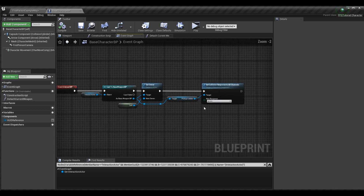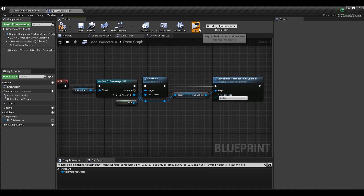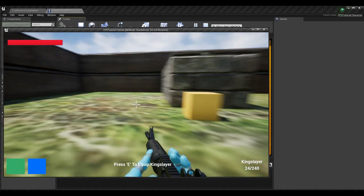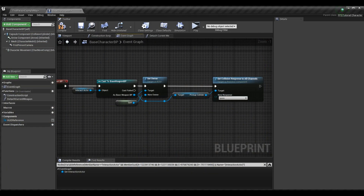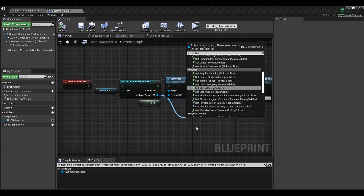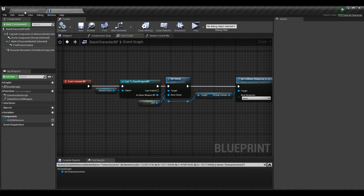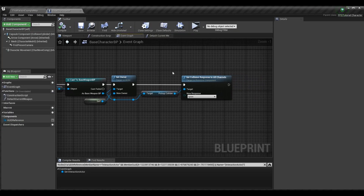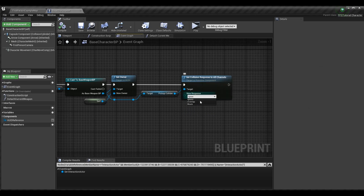The last thing in InteractBP is to disable the pickup collider. Once a weapon is picked up, the box collision component around it keeps overlapping with the character, making the 'Press E to equip' HUD prompt appear constantly. Drag off the casted variable, get the pickup collider, then call Set Collision Response to All Channels and set it to Ignore — this prevents the prompt from showing once the weapon is in your inventory.